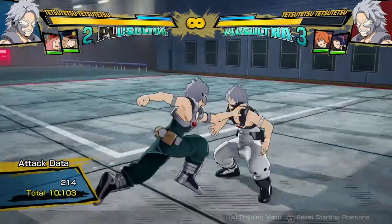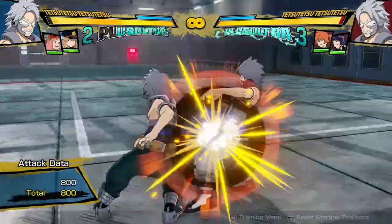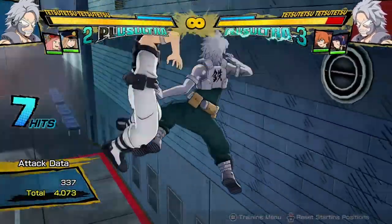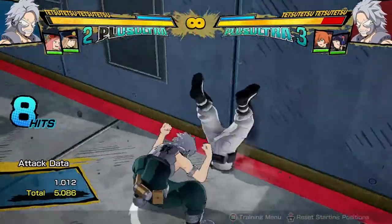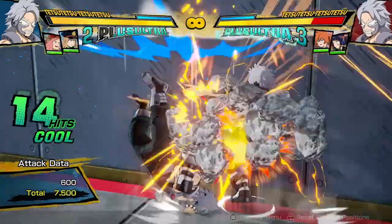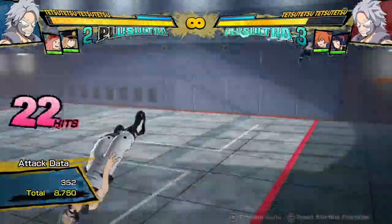Here's the super quick Tetsu Tetsu combo guide. His regular bread and butter combo is gonna look something like this. You have to delay the tilt work a little bit to get all the hits, and then don't do the red attack or it will meaty blow too early. Then do the ender like this — this is if you just want to do a full basic combo. 8,700 damage,